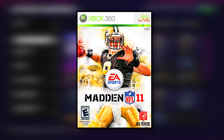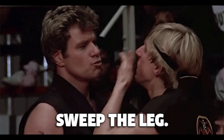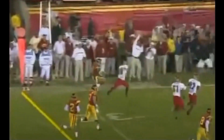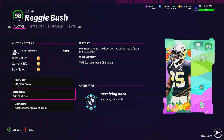Madden 11 had Drew Brees grace the cover, and somehow he isn't in Madden 22, so we're going to pick up his teammate Jonathan Vilma from that bounty gate situation with Greg Williams, and also my personal favorite and best college player of all time — former USC Trojan Reggie Bush.